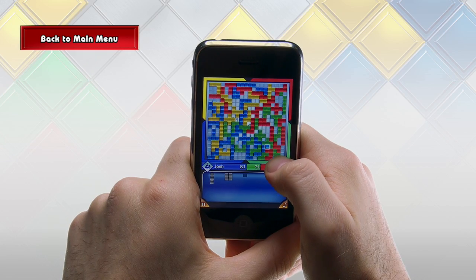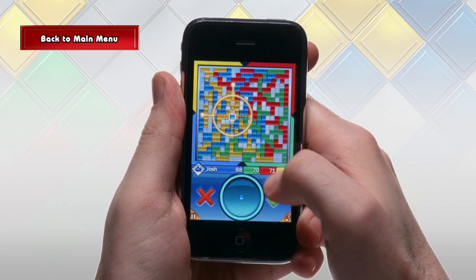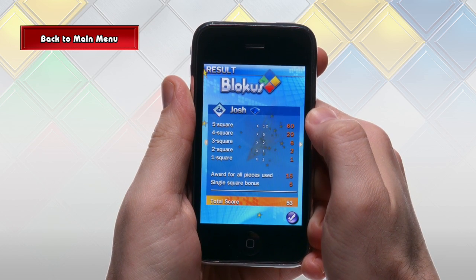The smallest piece, or single square, is an essential tool — it can open up new doors to the board that other pieces just don't give you access to. But finding the right time to use it can be tricky. If you think you can win by placing the single square last, then go for it. But if not, you have to find the right time to use it when it'll help you the most. And don't forget that by placing the single square last, you'll get 20 bonus points, which can make all the difference.